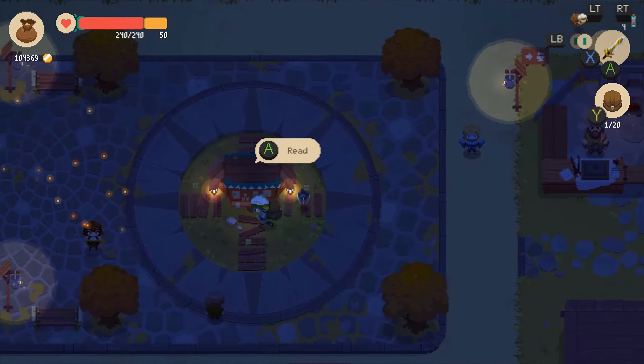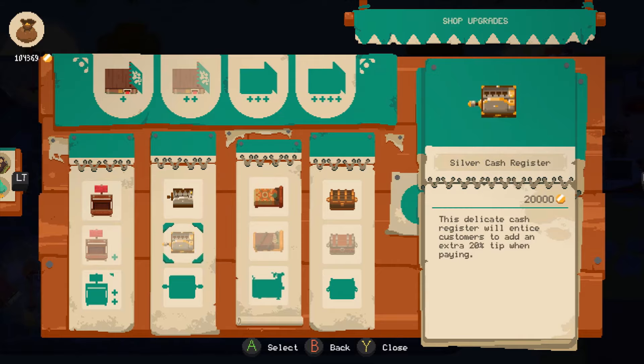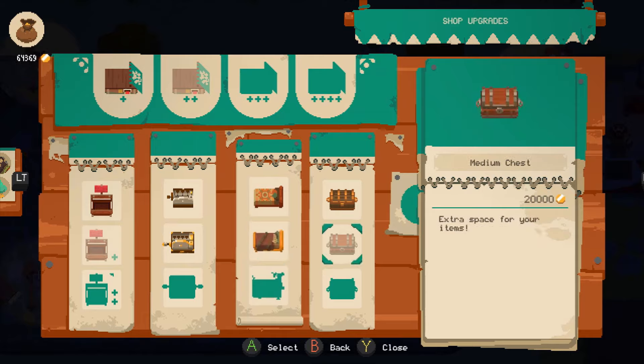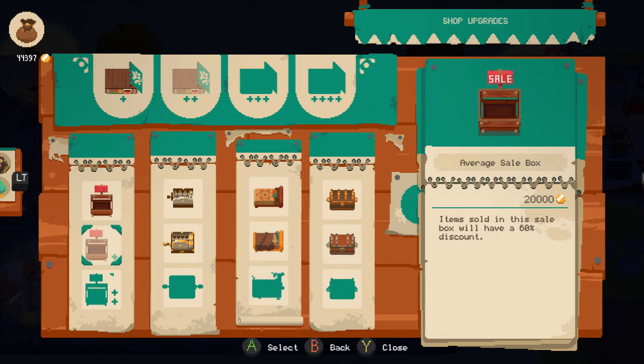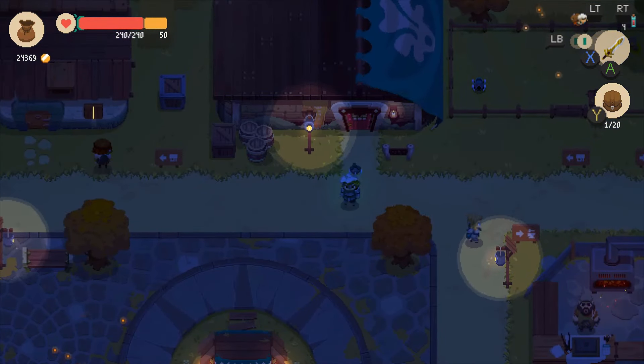So I forget if there are any upgrades we can do right now. Yeah, so we can do that for some extra tips — more protection, medium chests, and then another upgrade so items won't be as discounted. Now friends, I'm the Kutsugamer, this is Moonlighter. Thank you all for watching. Adios!